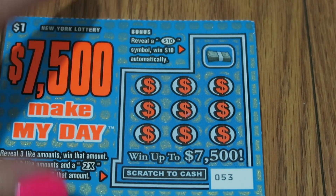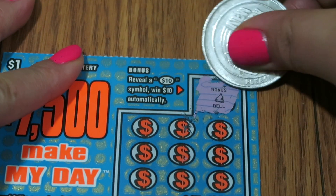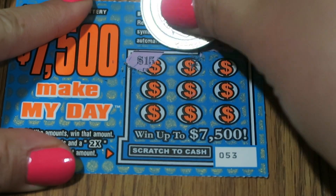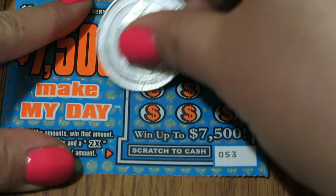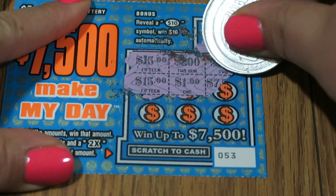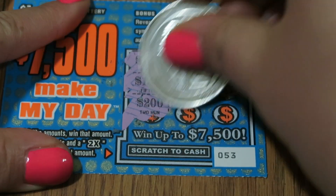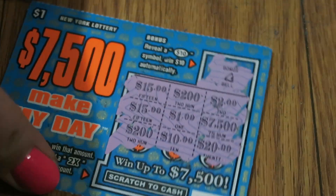Let's just jump right into it. Let's check our bonus and see if we got anything there. Nope, we got a bell. So it's three like amounts: $15, $200, $2, $15, $1, $7,500, $200, $10, and $20. Nothing on that one.